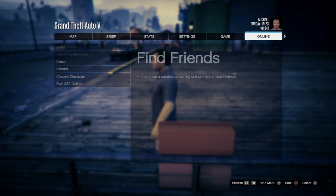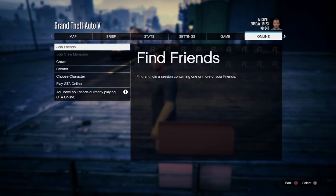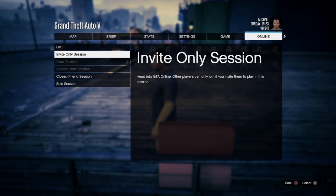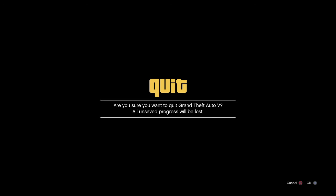So here's how you do it: press Options on your controller, go to Online, then go to GTA Online. There it is — Invite Only Session. Click the button, confirm you're sure, and off you go into your friends-only session.